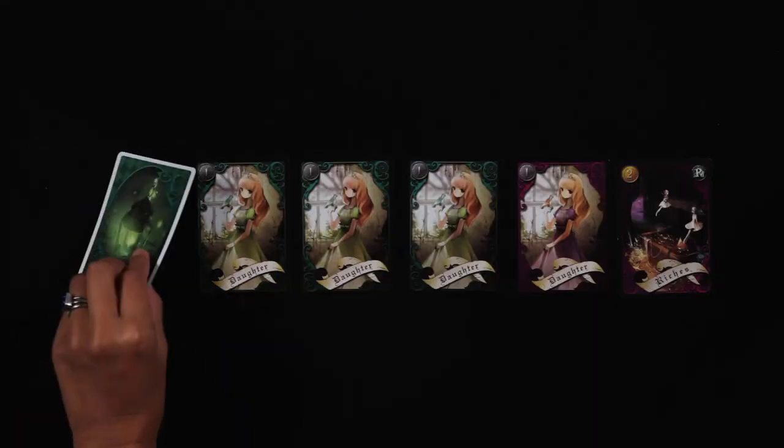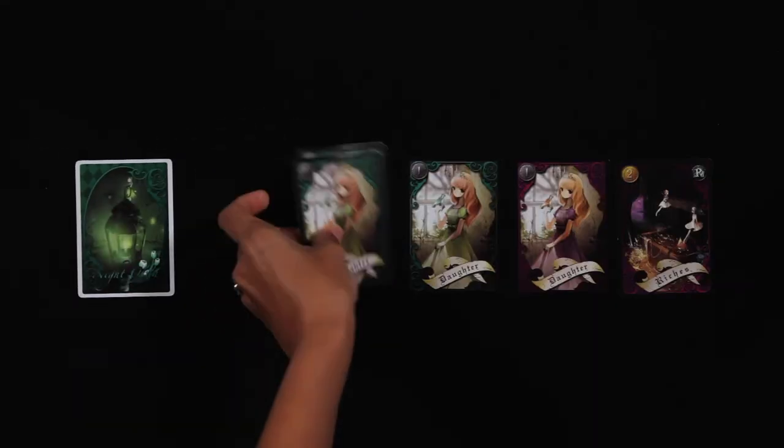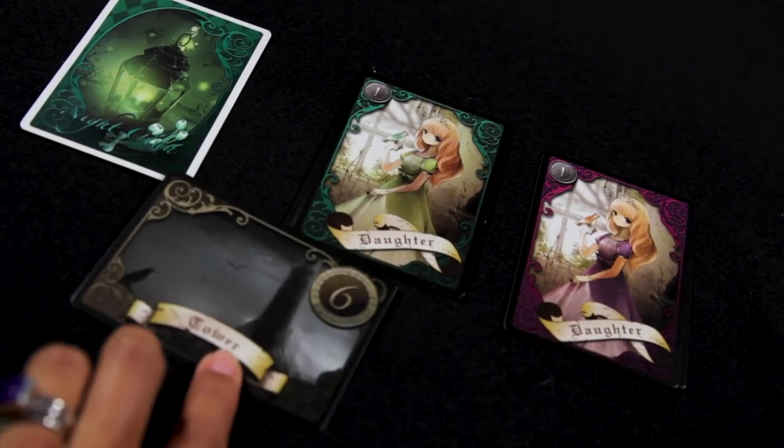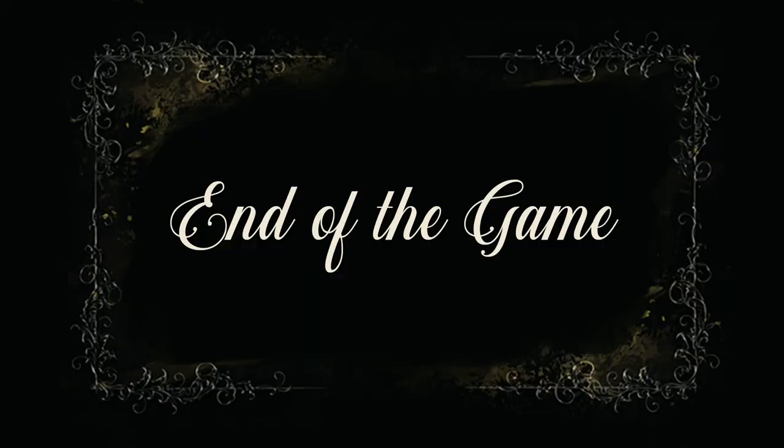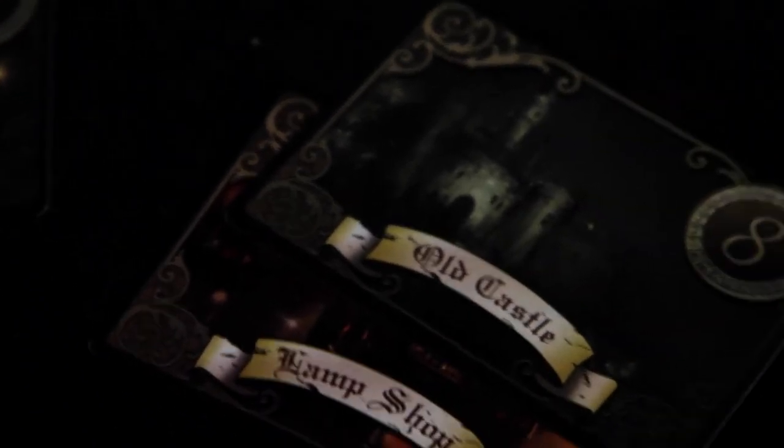If there is no troll, the mistletoe is discarded without scoring. The player with the most cards on a location receives the location card. Players take back all remaining cards. The player with the most points wins the game. Use the location cards to break a tie.